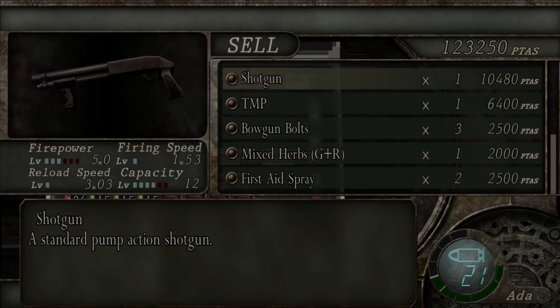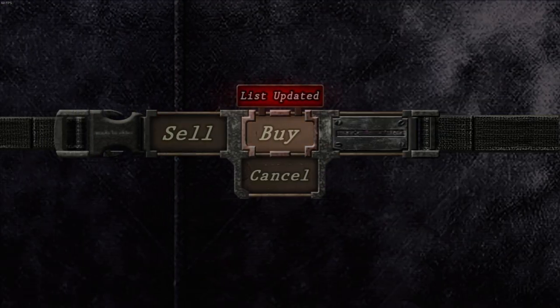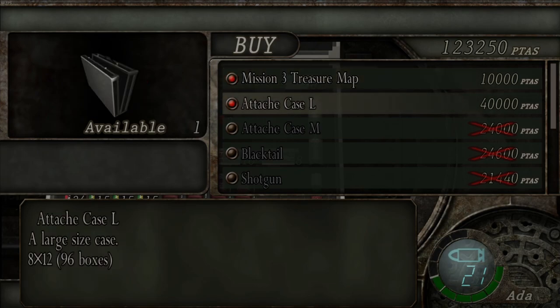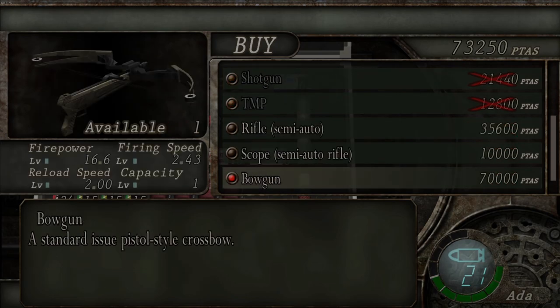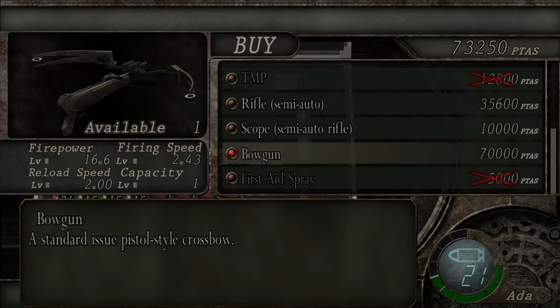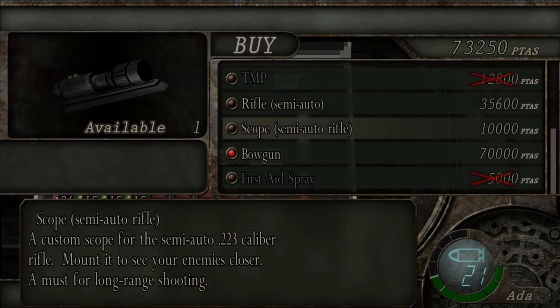Let's clear out the inventory a little bit, shall we? We've got a choice here — we can buy the large case, which we will do. Now, we can get the bowgun. The bowgun is an interesting weapon. It fires explosive bolts that do the same damage as a grenade, with the same range and same characteristics, so it's quite useful. It only holds one shot at a time, but there's no magazine that needs to be reloaded, so you can fire it indefinitely as long as you put up with a slow reload speed.